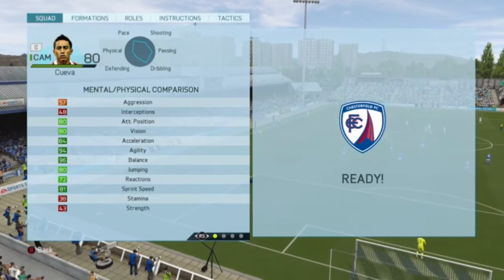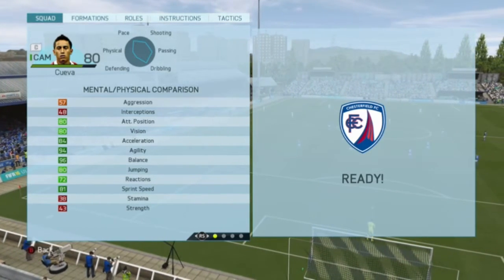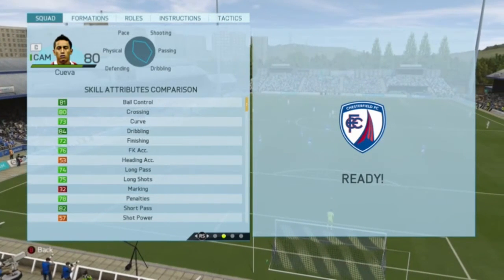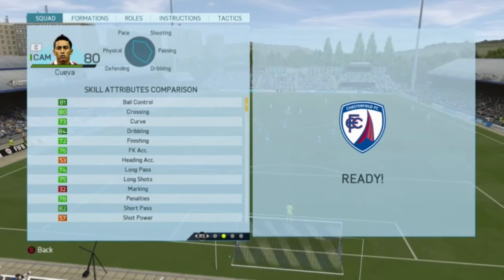His mental and physical stats are 80 attack positioning, 80 vision, 84 acceleration, 94 agility, 96 balance, 80 jumping, and 81 sprint speed. His skill attributes are 81 ball control, 80 crossing, 84 dribbling, and 82 short pass.